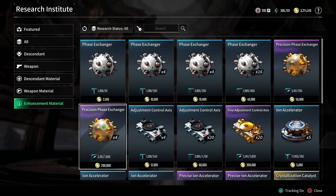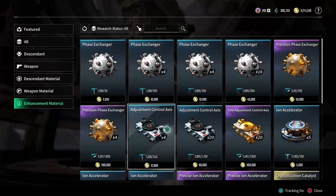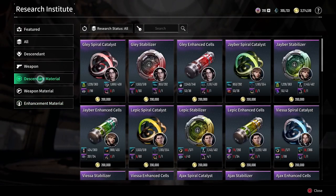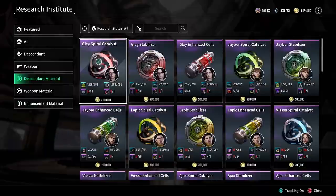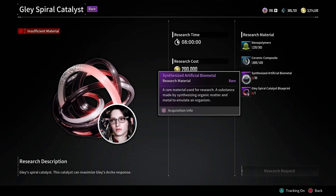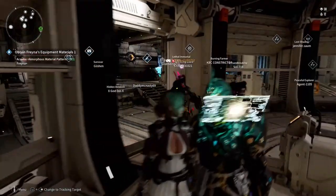If you go into any one of these it's very simple — click on it and hit research request. For instance, we'll go to a descendant material and look at a Glaze Spiral Catalyst. As you can see I do have some of the items, and in this case I need this Synthesized Artificial Biometal. If I click on it, it tells me where I can farm this material.